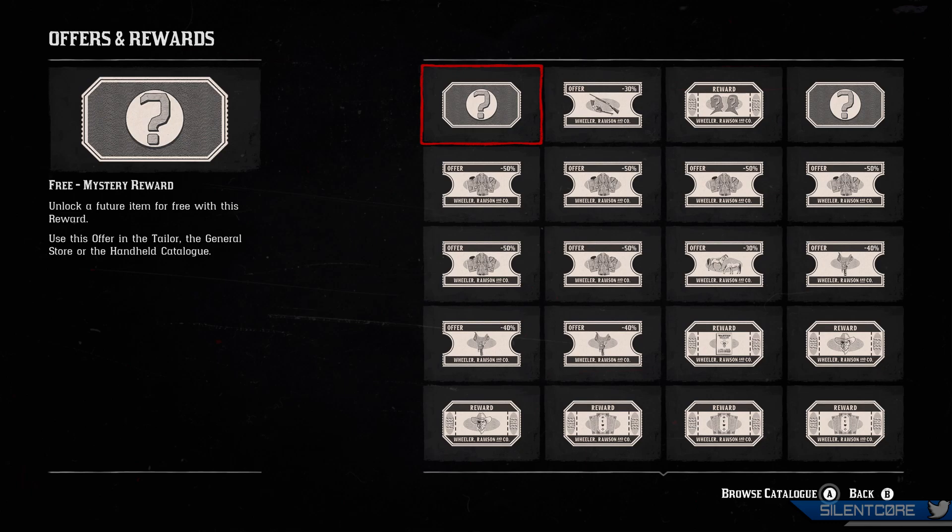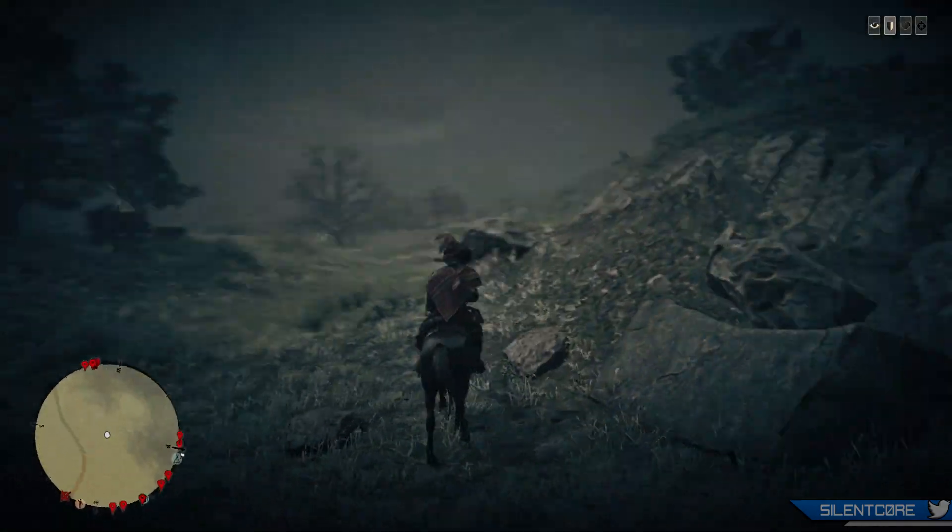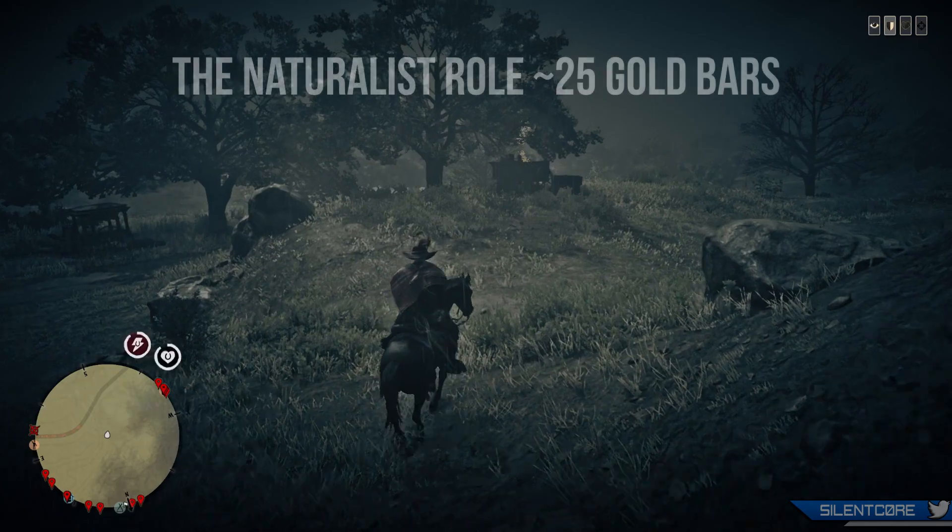Also, don't forget — if you completed Outlaw Pass Number Two, you should have two mystery tokens sitting in your benefits section. These mystery tokens will change into rewards when Outlaw Pass Season 3 is released. From Outlaw Pass Number One, those two mystery vouchers changed into the Clearborn Coat and the Churchwell Vest, so it'll be interesting to see what we get this time.